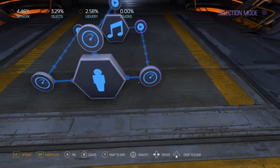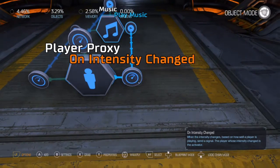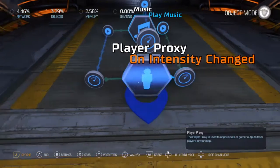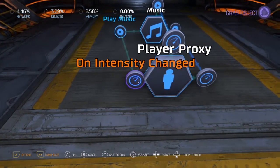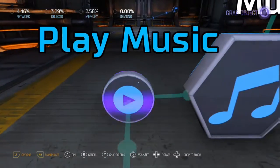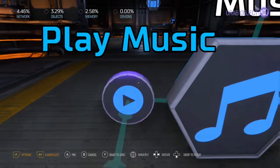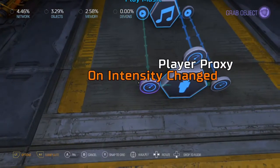You will have to set the music to start when the map starts, as usual, or else it won't play. Everything else should be taken care of once you have it set up like this. When you get into combat it'll start playing the heavier music, and when you get into extreme combat it'll start playing the even heavier music, just like in the campaign.